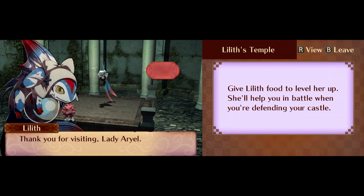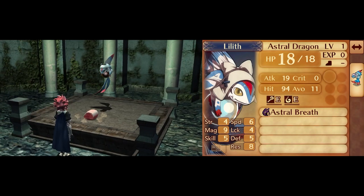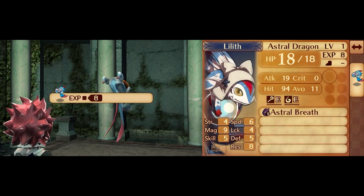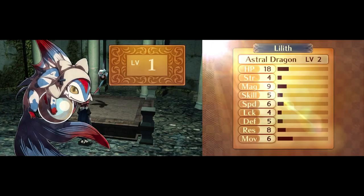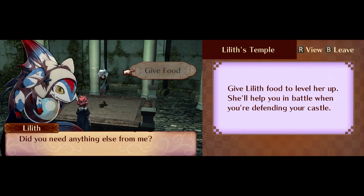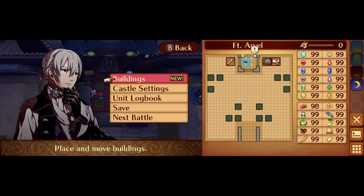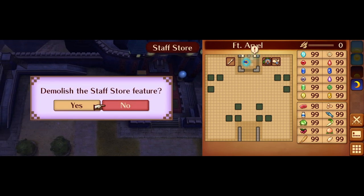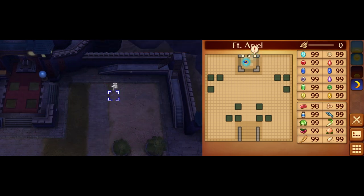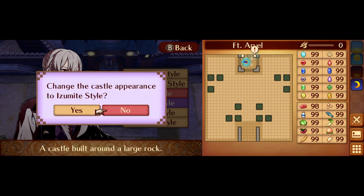Moving on, our last stop in our castle will be a visit to Lilith. She's the most easily accessible source of unlimited gold in the game. Every third time she gets fed, she gives out a gold bar. The stats she grows are completely determined by the food she's given, though since she's confined to my castle and isn't even player controllable, this is almost never relevant. Coming back to Jacob, let's clean up after ourselves and get a nice clean field to run around in. The Izumo Castle style is perfect for this.